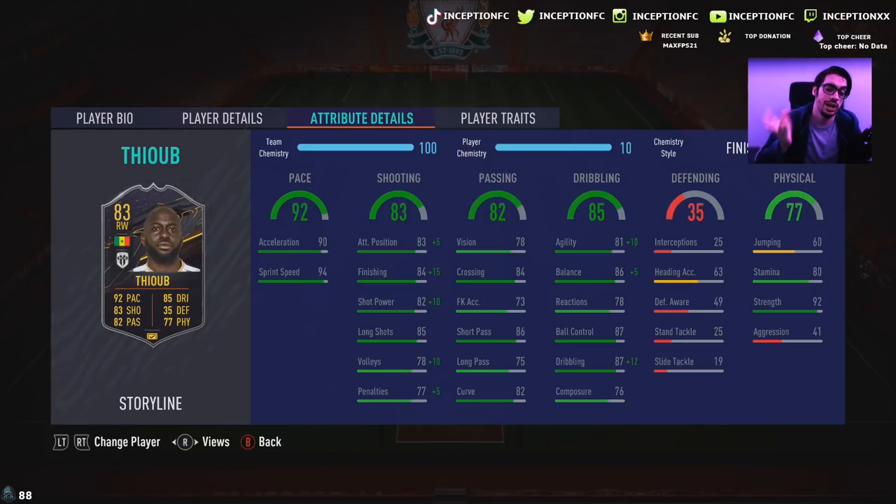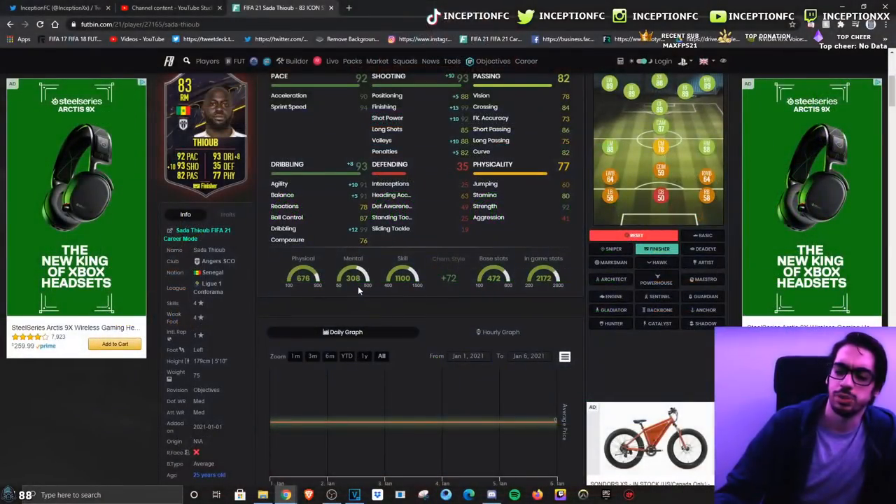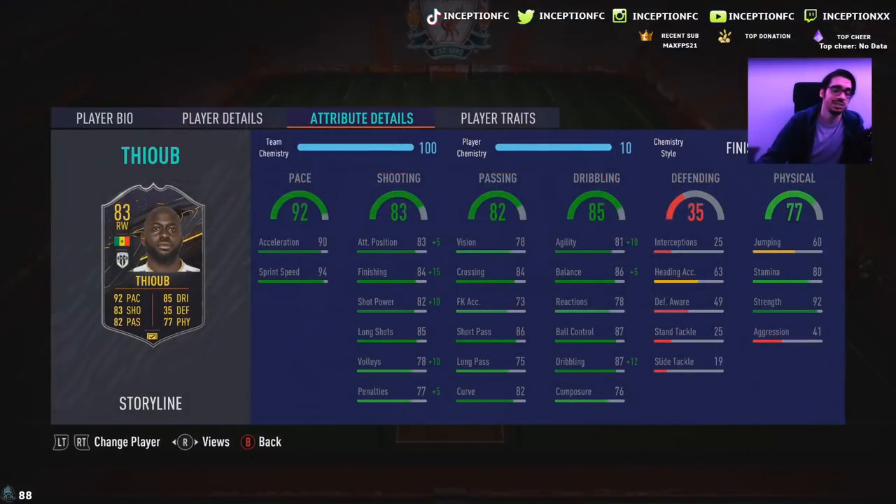The only thing off with his dribbling from the boost we're giving him is going to be the 78 reactions. He has an average body type in-game, so we'll see what that's like given his dribbling stats. Last but not least, he has 92 strength, so the fact that he has 92 strength suggests his body type might be above average — but we'll see.